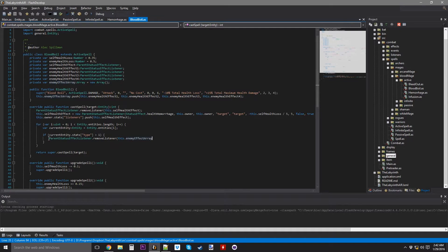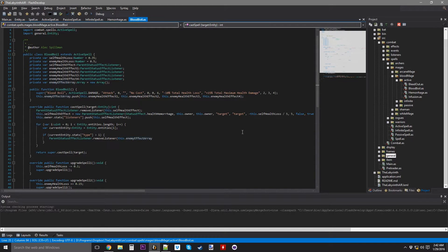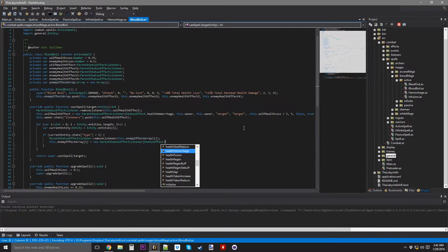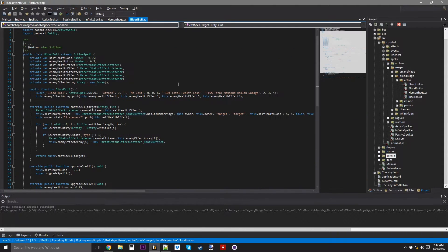Then this.enemyEffectArray at index i equals new parentStatusEffectListener. Going into status effect — wait a minute, they take divine damage instead of spell damage. So the thing is, I need to make a new status effect for that.